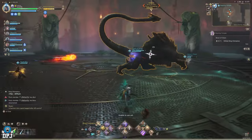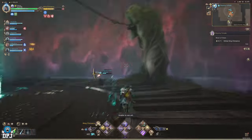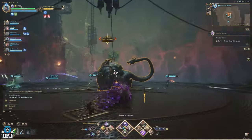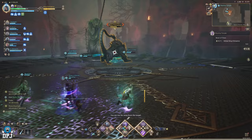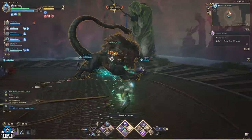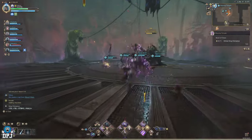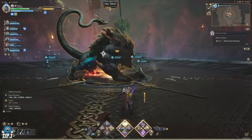The other mechanic he does is he sets the floor ablaze, which can easily result in death if the correct things are not done. You know when he's doing this attack because he jumps into the middle of the arena. To know when this attack is imminent, it's best to pull him away from the middle of the arena when you're laying down damage during the damage phases. Once he does jump into the middle of the room, here's what you need to do. You need to use the chains in order to throw yourself up into the air to avoid the floor being on fire.